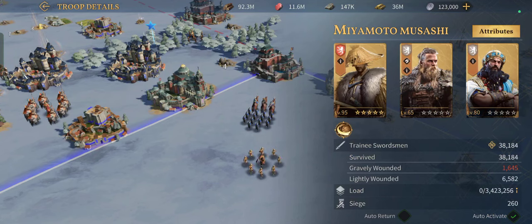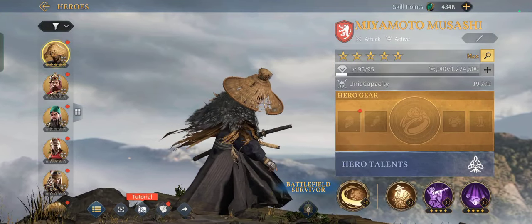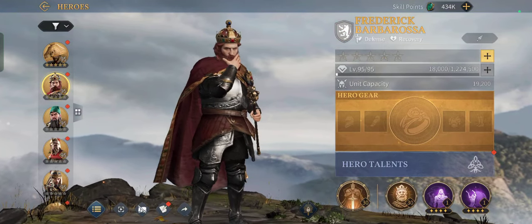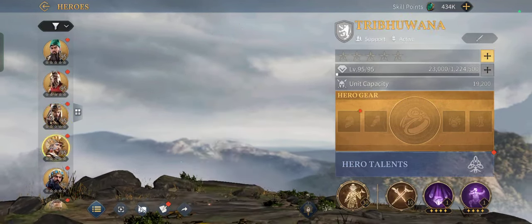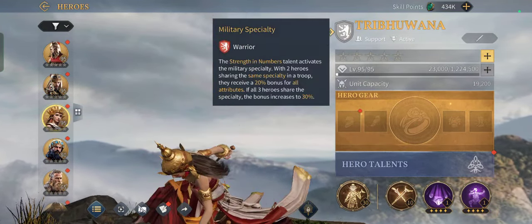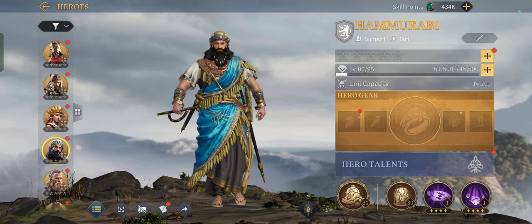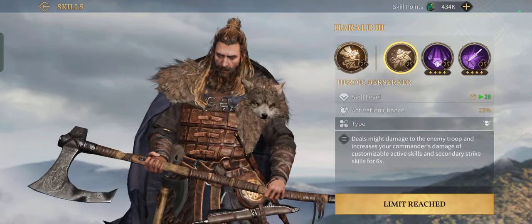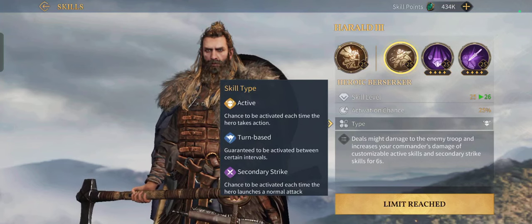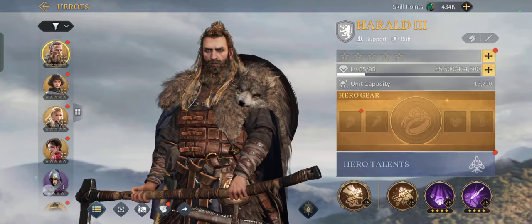For every troop march you can assign three heroes — one as a commander and two as followers. Heroes can have support roles; for example I'm using Miyamoto as my commander — he is an attack and active warrior. We have defense recovery, attack critical, attack counter-attack, attack gathering, and support active. I'm using Hammurabi as a supporter for Miyamoto, and Harald as well — he is also a support buff.